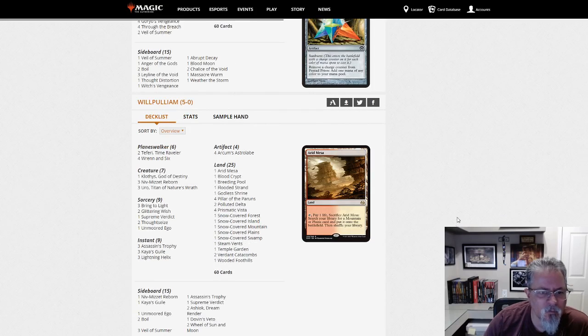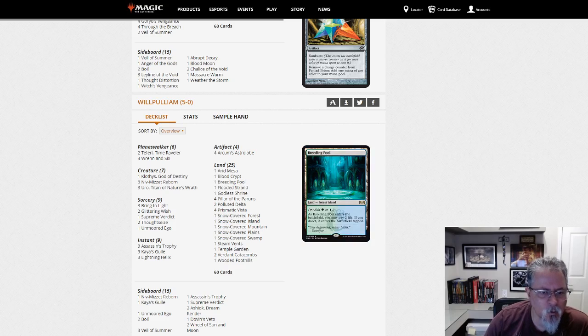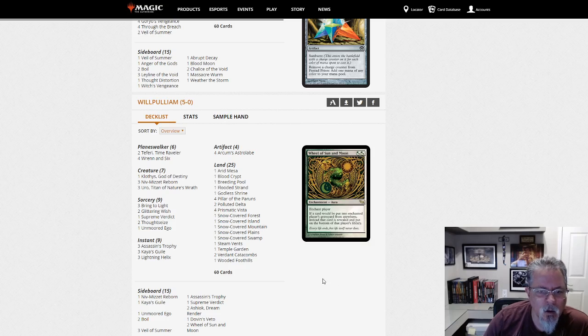Will Pulliam pulls in another 5-0, this time with Niv-Mizzet. Comparing this one — seven creatures, no ramp at all. Not running Utopia Sprawl, Birds of Paradise, Gilded Goose, or anything like that. Three Niv-Mizzet, three Bring to Light, two Wishes for sideboard materials, and two Boils in the side — that's just kind of hilarious. Another take on Niv-Mizzet; seven creatures seems to be the norm these days.